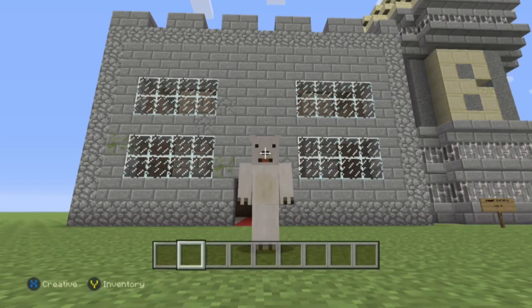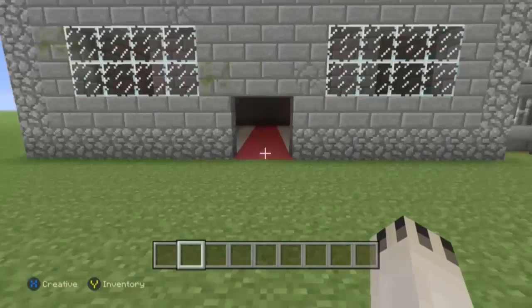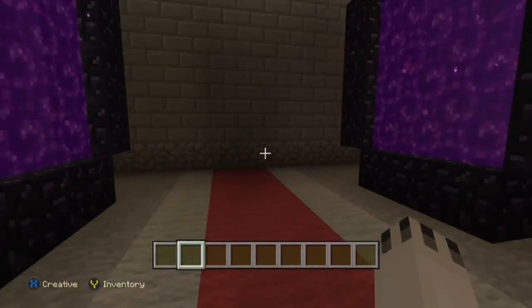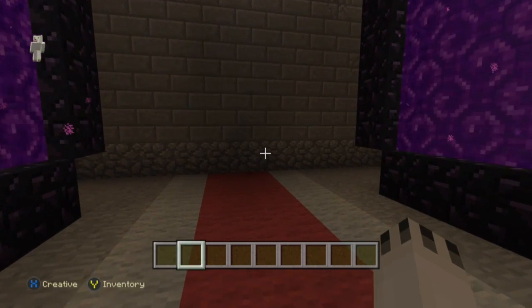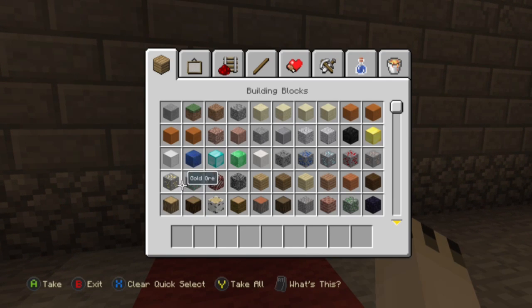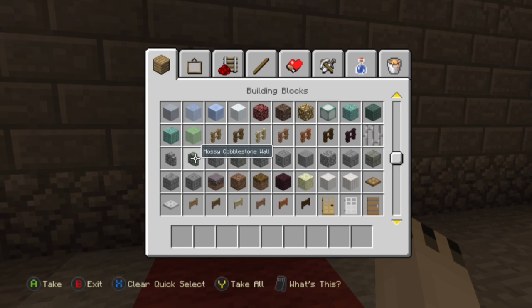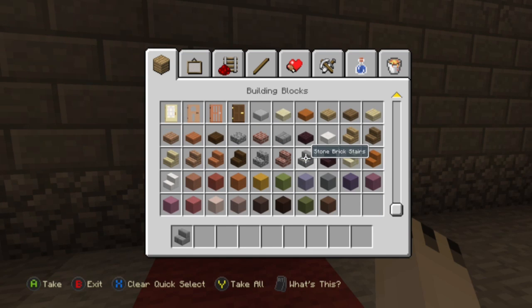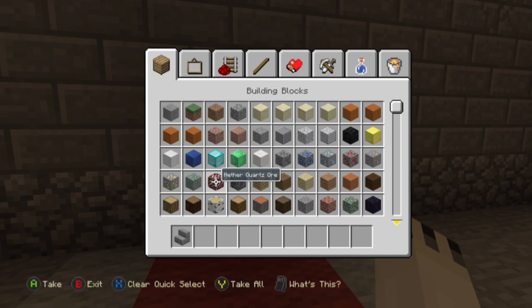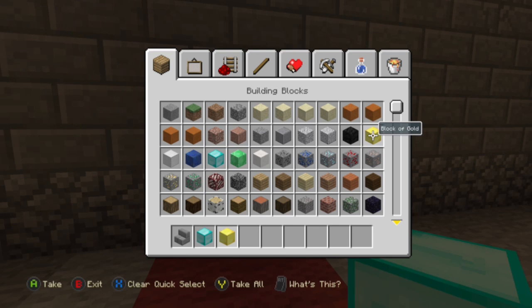All right guys, back again — I took the boring part out putting in the columns and the nether portal. I'll show you the columns right there. Just so you know, I'm terrible at getting out of nether portals because I always accidentally jump in them for no reason. Now we're going to go get some stone stairs, some diamonds, and some gold for the throne.